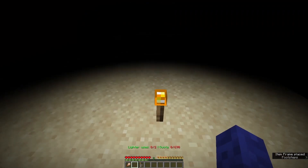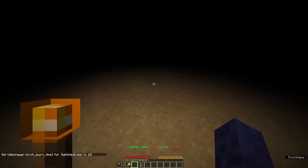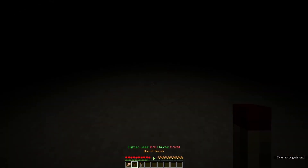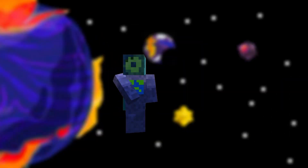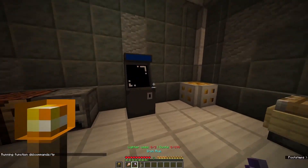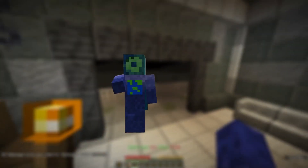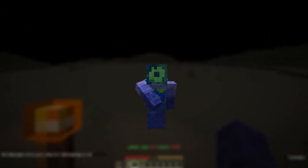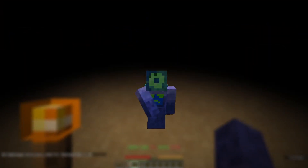The torch can either be placed down or held in the offhand for dynamic lighting. After a while though, the torch burns out, causing you to use the lighter on it. The lighter only has two uses though, so you gotta use it sparingly. When you sell items, your quota increases. The goal of the game is to increase your quota up to a certain amount in the shortest amount of time possible. Now that you know the rules, let's get to it.